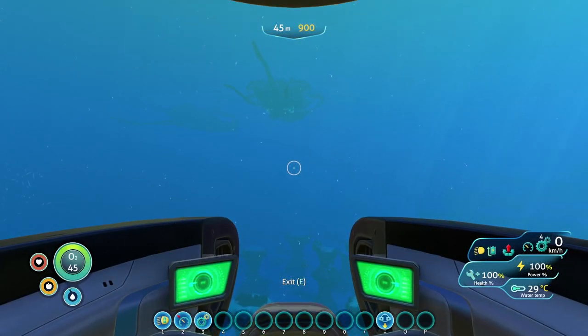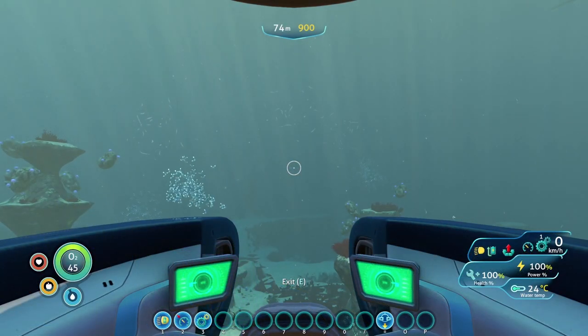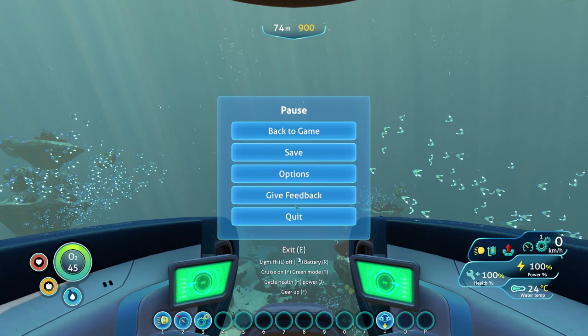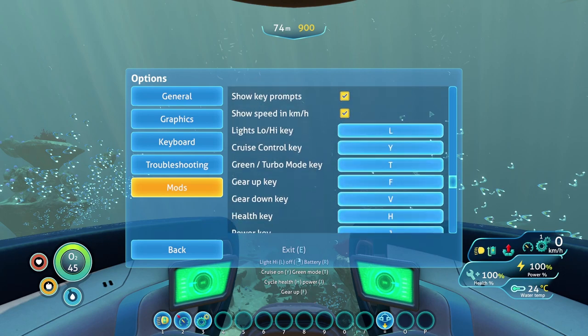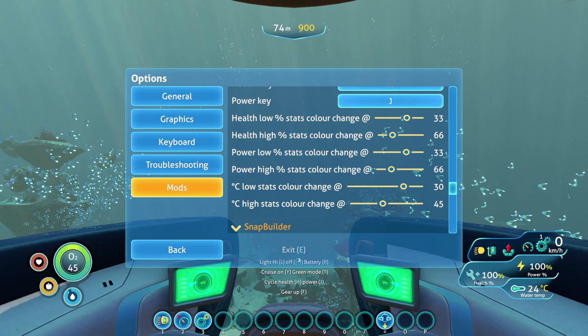Once you get into the water, you will see that your Heads Up Display is much more involved. We now have a nicer, better detailed setup for your health and power, and we have some extra icons along the top. There are multiple key binds associated with this mod, so one easy way to do it is to pause the game and look at the shortcut binds already listed. You can also go into Options, go to Mods, and look for the Seamoth Enhancement System where you can see all the different prompts, change them, as well as percentages and the way the colors change.